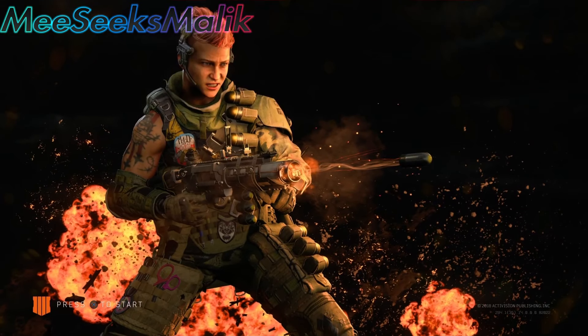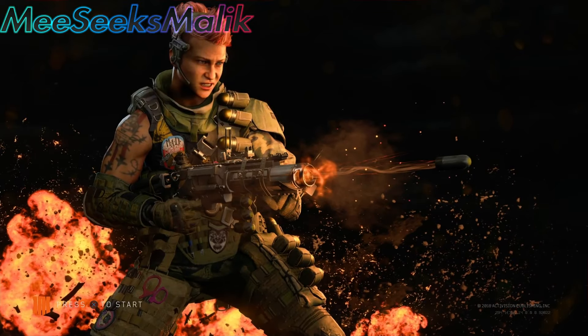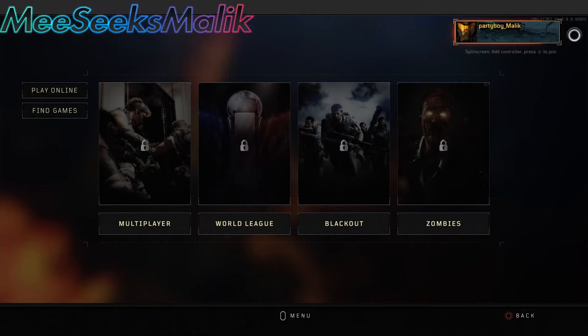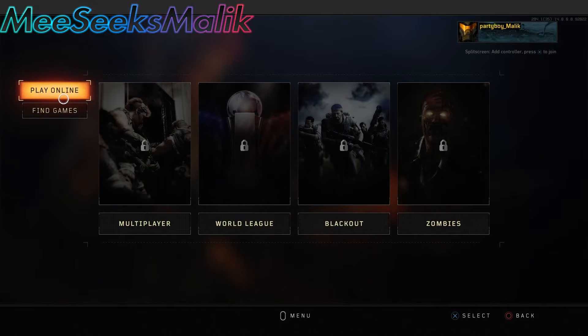Now what you want to do from there is grab your second controller, log in with your account that you want the duplicated contracts to be on, sign in with that account on a second controller, and then just wait until you get to the main menu for offline or local — wait till you get here. Now go ahead and plug in the Ethernet cable or turn your connection back on, and then go ahead and play online or sign back into online.